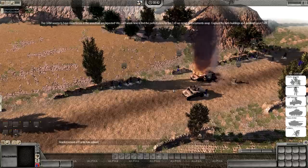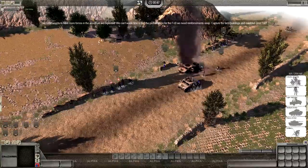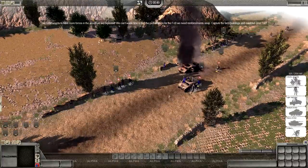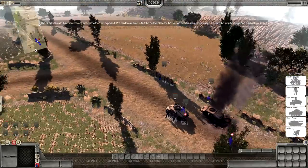The GRM seems to have more forces in there than we expected. We can't waste time to find a perfect place for the FOB — we need reinforcements ASAP. Capture the farm buildings and establish your FOB. Yes sir, you've got yourself the right man.